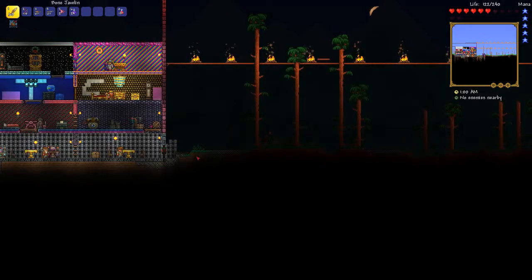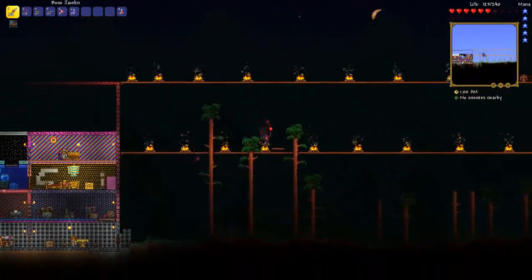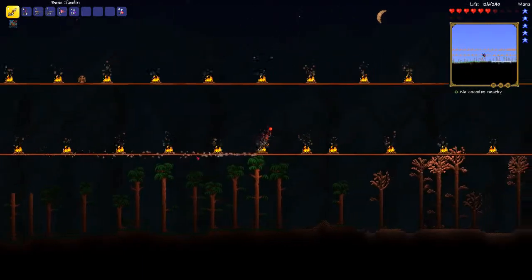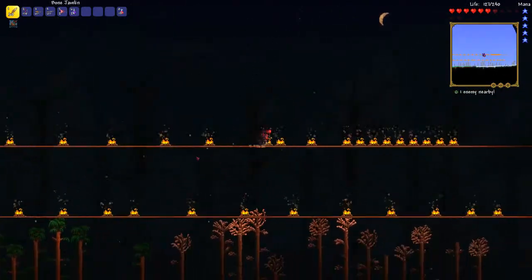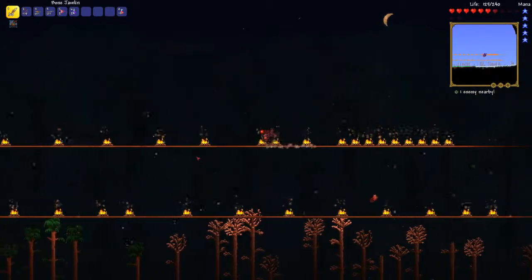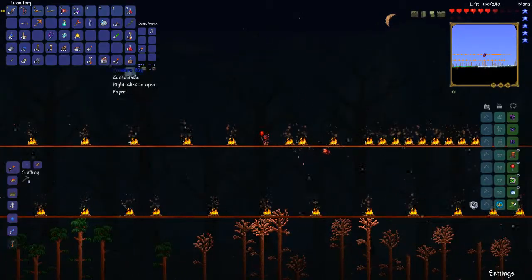So first, you're going to need javelins and an arena. You're going to make an arena like this — a long two platforms with a campfire, rocket boots, cloud in a bottle, tiny red balloon, and radar. And you're going to need a gravitation potion to do it.